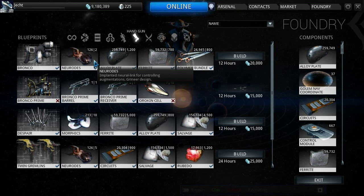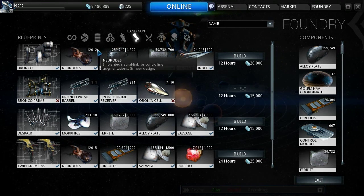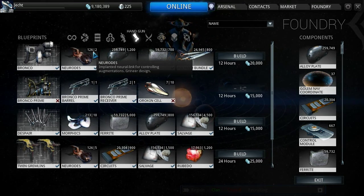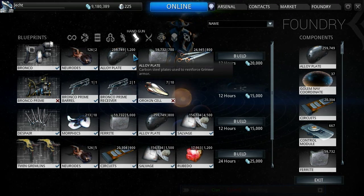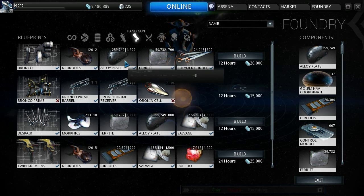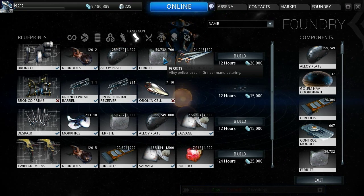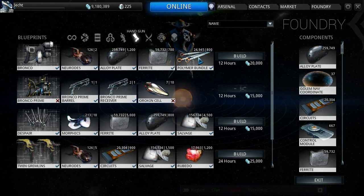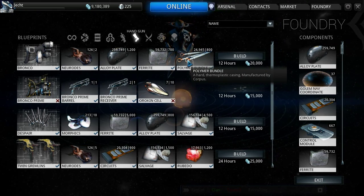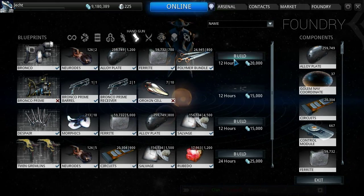So the Bronco needs two Neurodes as well. Damn. To build this you need two Neurodes, which sucks. 1,200 alloy plates — that's a lot of alloy plates. 700 ferrite and 800 polymer bundle. Alloy plates aren't as bad now because they drop a lot more. Ferrite, I don't know what it is about ferrite that evades me. Polymer bundle is not that hard to find either. So another 20,000 credits and it's going to take another 12 hours. Let's click build.